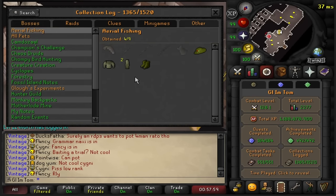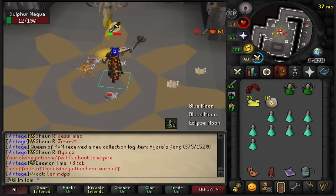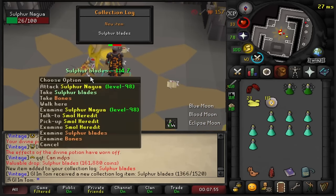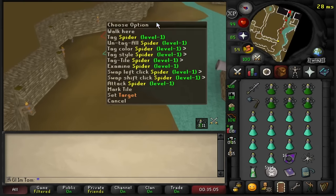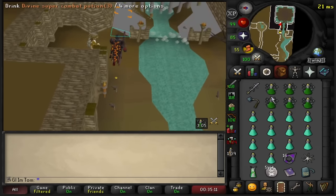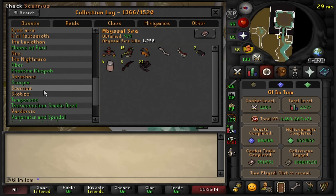Apparently I wasn't actually done with Valamor — there's something in the Perilous Moons that I missed, which is the sulfur blades, so let's go and grab those real quick. That didn't take long at all, like 80 KC. I don't know if they're very useful at all but it is a clog so we'll take it. From the Colosseum to Scurrius — only one item we're missing here is the pet. It's 1 in 3K I think, but it is very fast and very AFK, so let's get to AFKing.